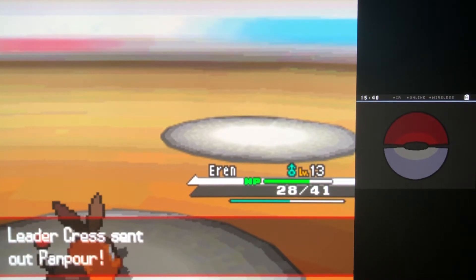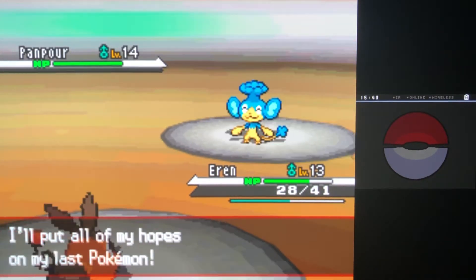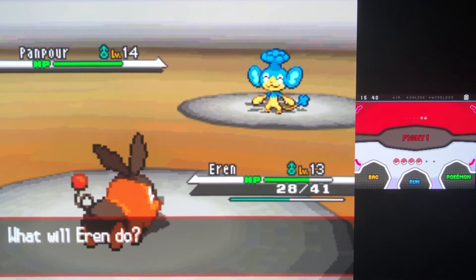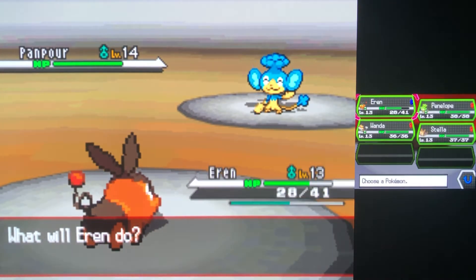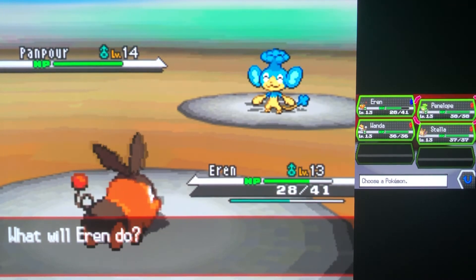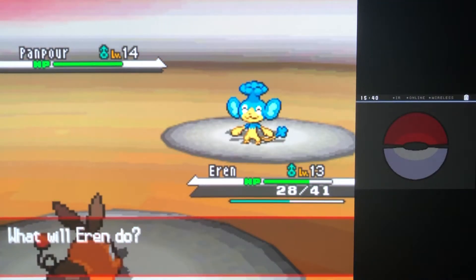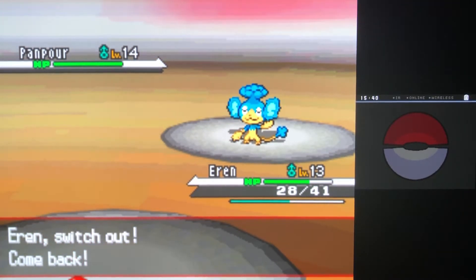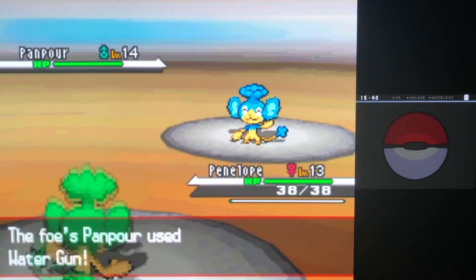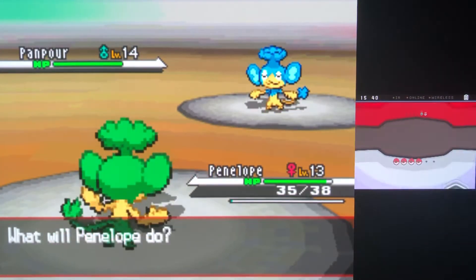Really good stuff — Tepig bringing it. Here comes Panpour. I'm not even going to mess around; I don't know how much Water Gun will do, but if it somehow crits for big damage I think the laptop's gonna grow wings. So we swap into Pansage as the counterpart — it only does three damage, no problem there.